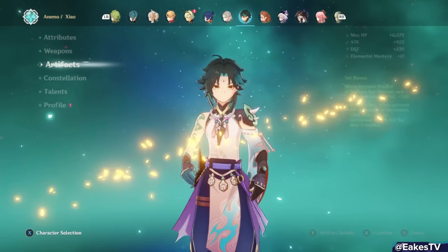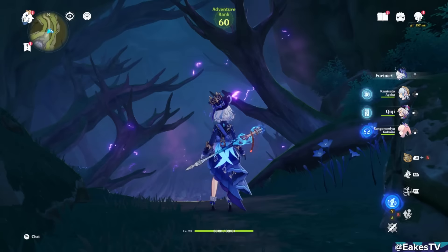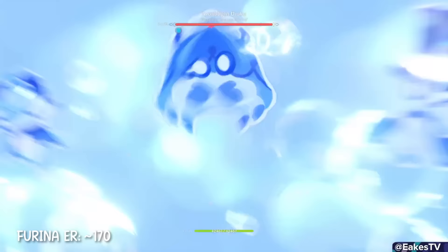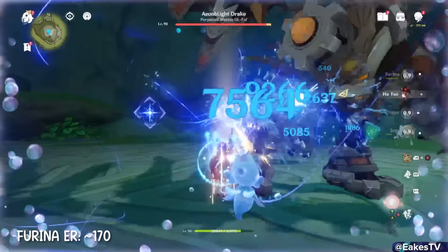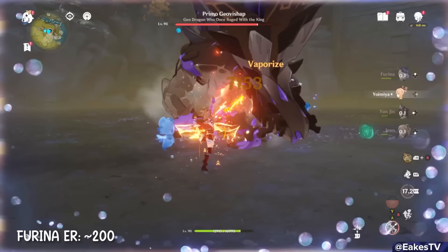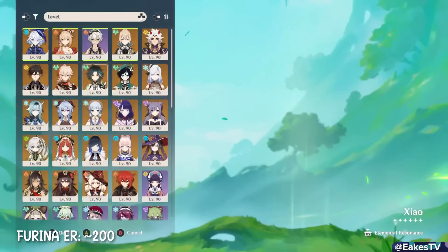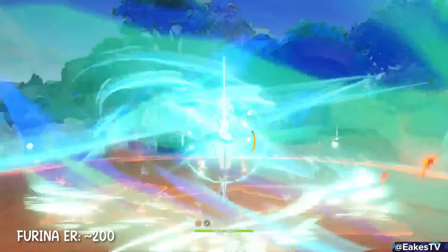This won't be an exhaustive team list because Farina teams have endless possibilities — when your burst raises the whole team's damage bonus percent by a ton, pretty much anybody can work with her. Starting with Vaporize: a team like Hu Tao Vape needs a second Hydro like Xingqiu or Yelan to consistently vape Hu Tao's charge attacks, plus a big healer — Jean works best. Yoimiya also does insane damage numbers with Farina, and Farina's Hydro alone actually works well to vaporize most of Yoimiya's attacks. You can run double Hydro for even more consistent vapes, but you'll have to give up Bennett and Yunjin since you need a big healer.